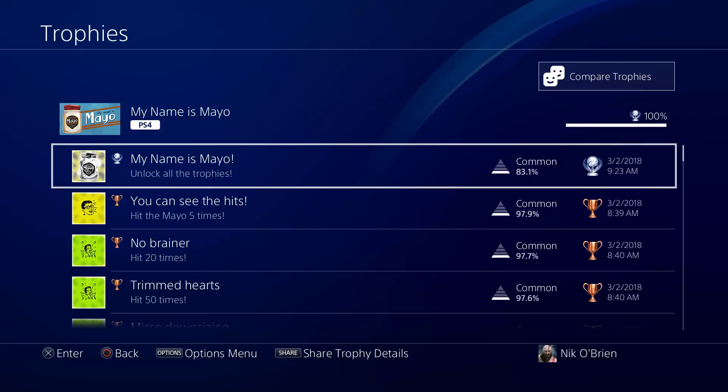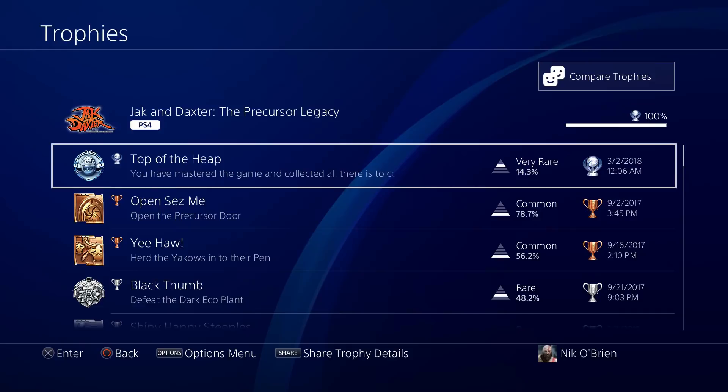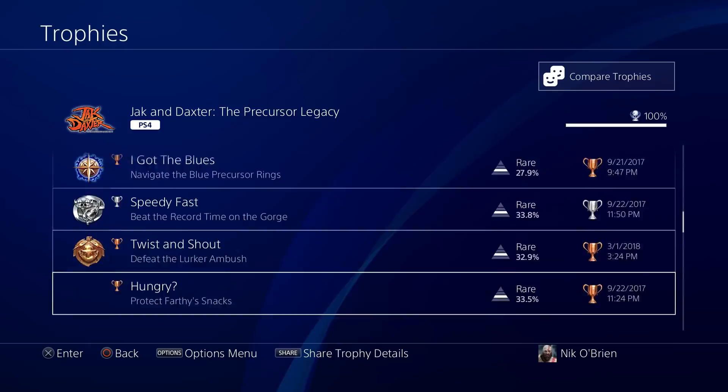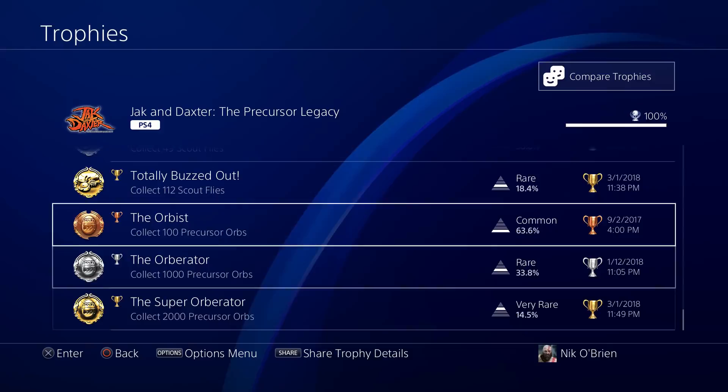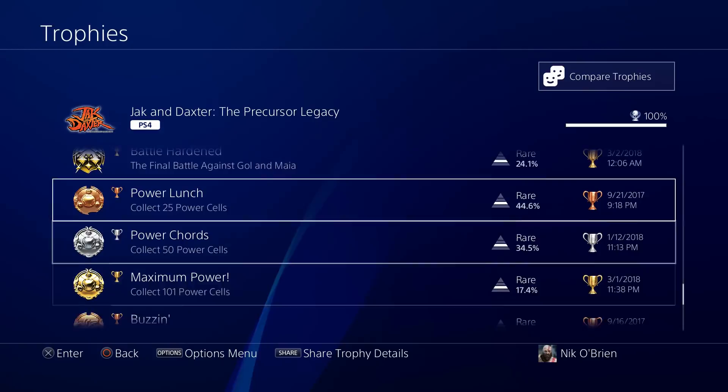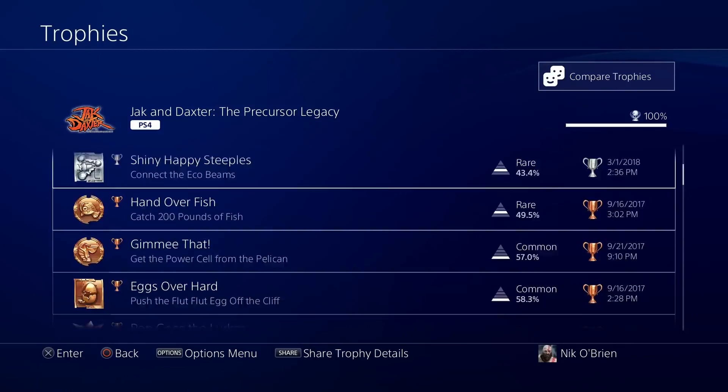Jak and Daxter: The Precursor Legacy — this was a really fun game and a fun Platinum. A classic PS2 platforming game. I never played it as a kid since I didn't have a PS2, but I actually got a free digital copy when I pre-ordered Uncharted: The Lost Legacy, because it's also made by Naughty Dog. The majority of trophies are collectibles — Power Cells, Scout Flies, Precursor Orbs. It's a bit of a grind, but it's a fun game and I did have a good time with it.